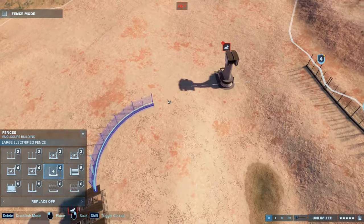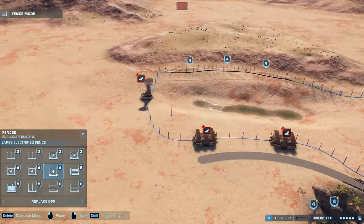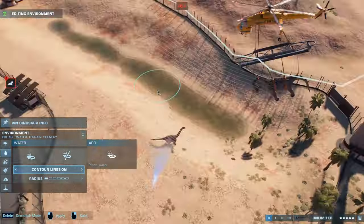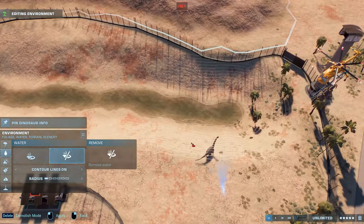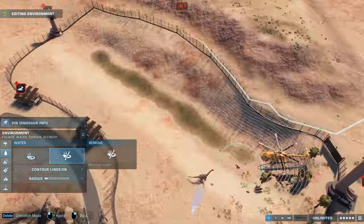And also the Sauropelta, which is a really wonderful dinosaur with those cool spikes on the sides. I will of course showcase all of those dinosaurs in the real-time part of this video when we're done with the speed build.